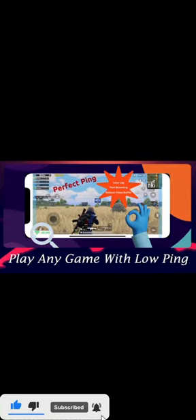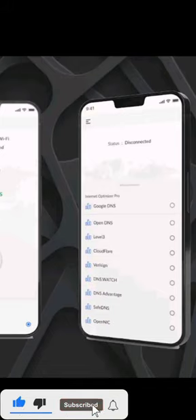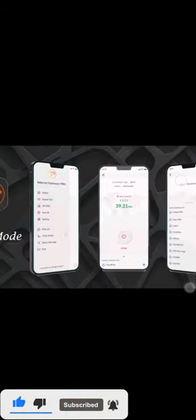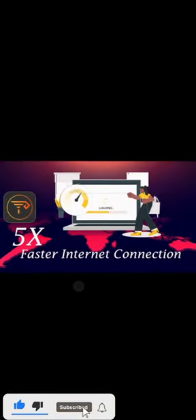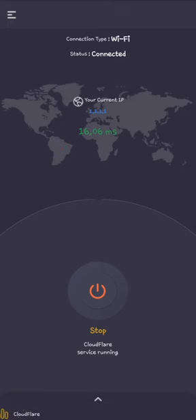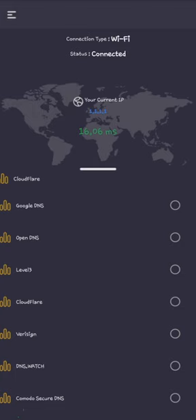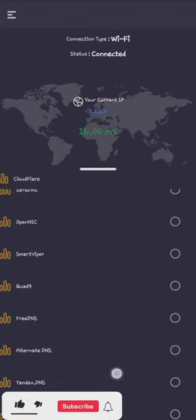But these apps come with some extra features. As you can see, you've got different options for DNS, and that will allow you to change your IP address so you can get a better connection and better ping in your games. As you can see, my ping is 16.06. You can try every DNS option and check which one gives you the best ping.